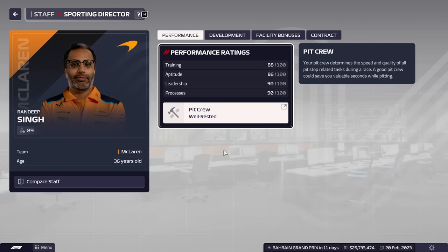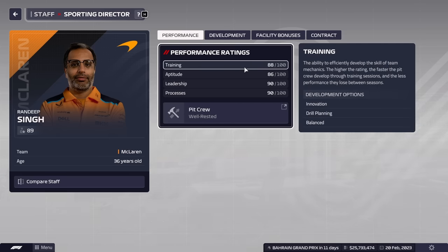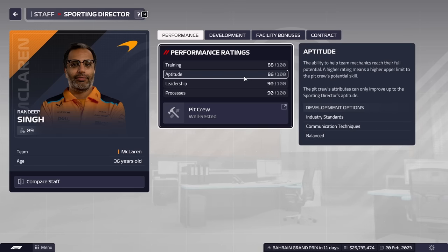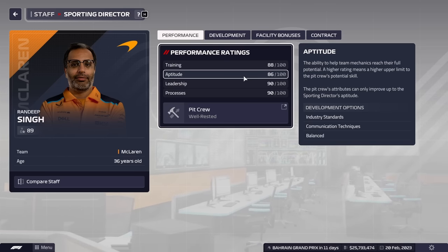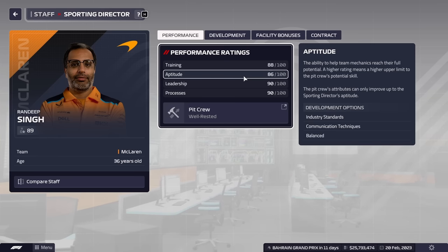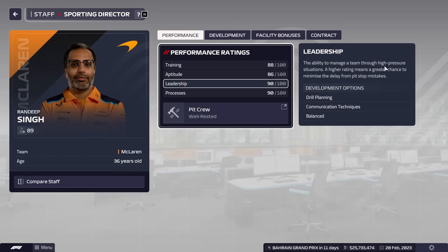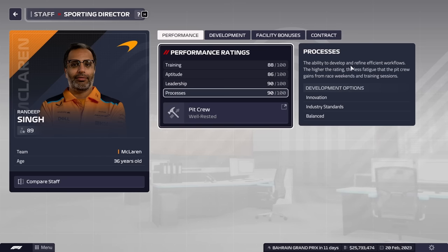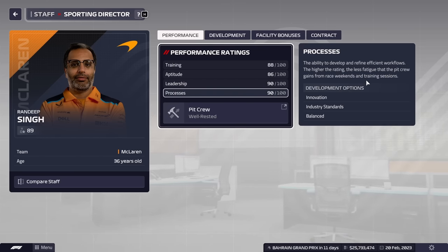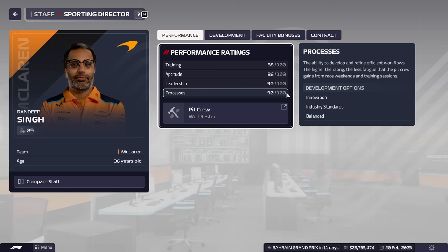For your sporting director — basically your pit boss — he has four stats. Training determines how efficiently the pit crew develops skills. Aptitude sets the skill ceiling of the pit crew — it's rated 0 to 100, but if his aptitude is 86, the highest the pit crew can reach is 86. As his aptitude grows, so does the potential skill ceiling. Leadership helps minimize time loss from pit stop mistakes in high-pressure situations. Processes reduces fatigue that the pit crew gains from race weekends and training sessions.